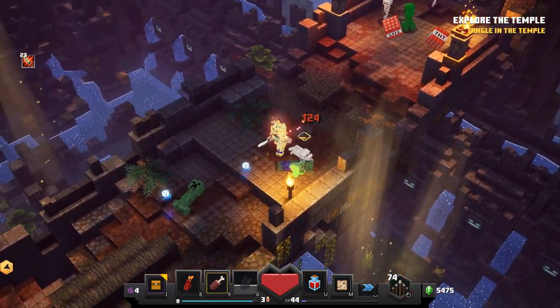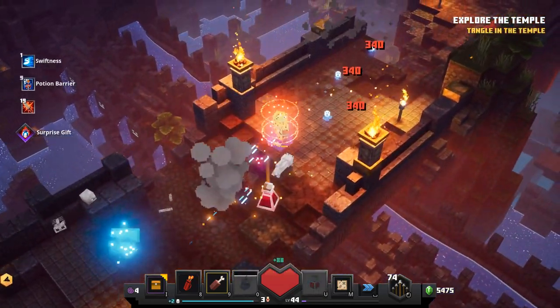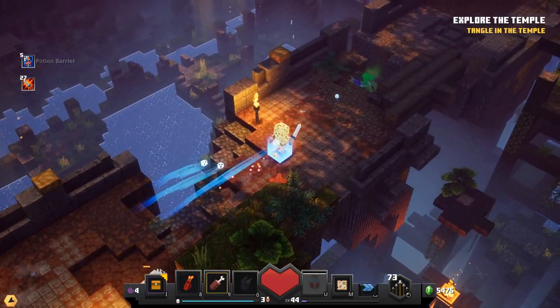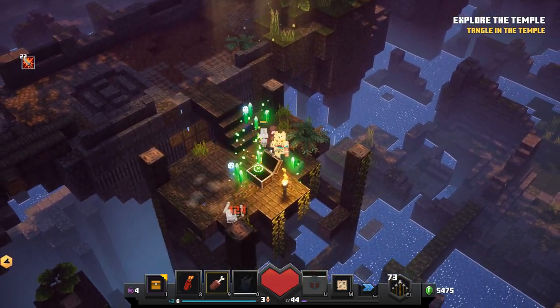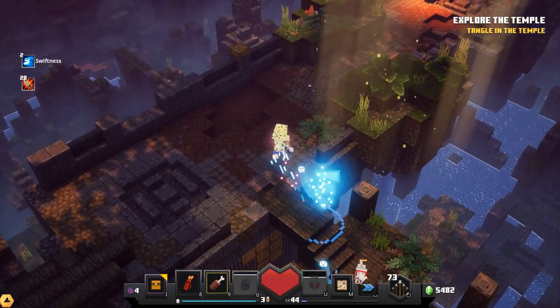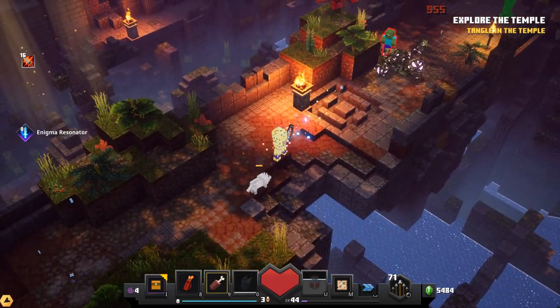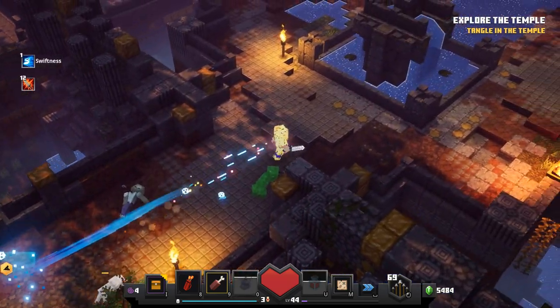I'm holding onto this TNT for when we really need it. There we go - I used my potion and I got a strength potion out of it, which is really cool. I think I like that a little bit more than if it dropped food, because it's already filling up my health - why would I need food? We got 955 damage with the strength potion - that's crazy!